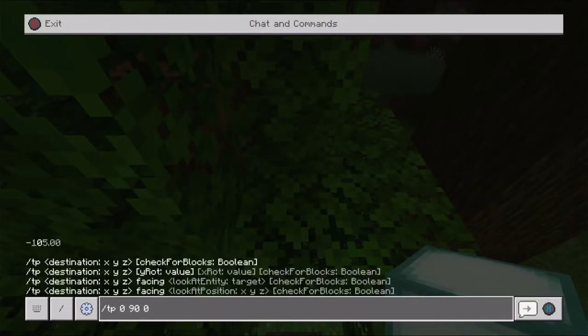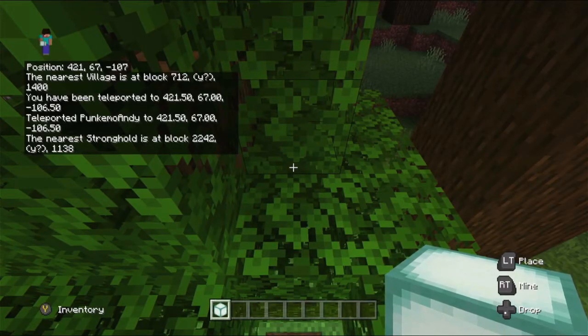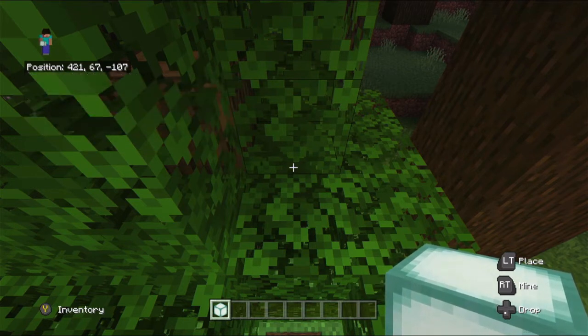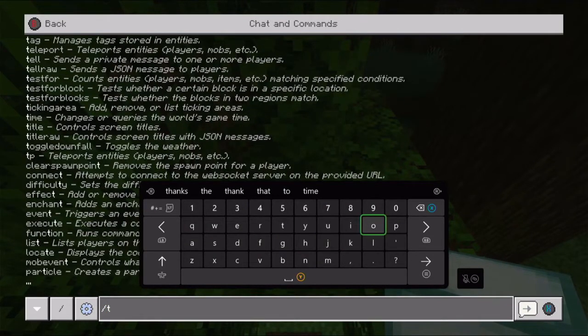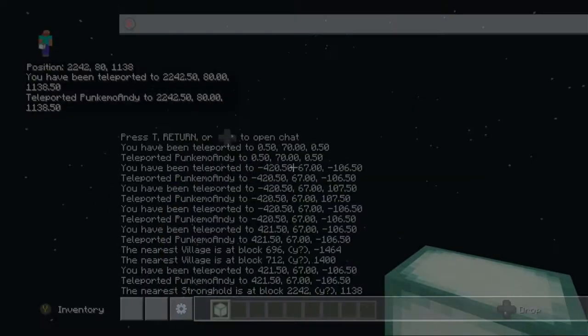Where's the stronghold then? Let's find the stronghold. The stronghold coordinates are 2242, 1138. This seed is going to want you to do a lot of exploring — it's going to be a massive map. Let's check out the stronghold area.